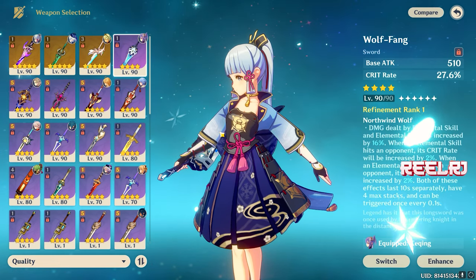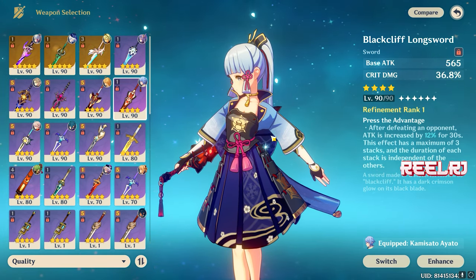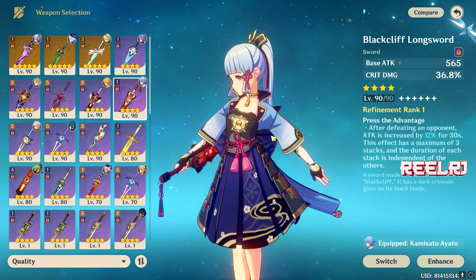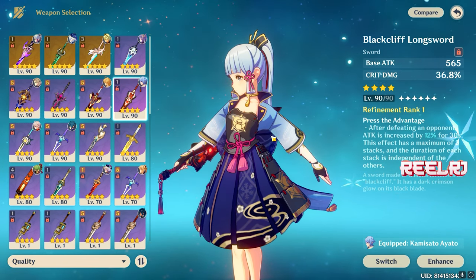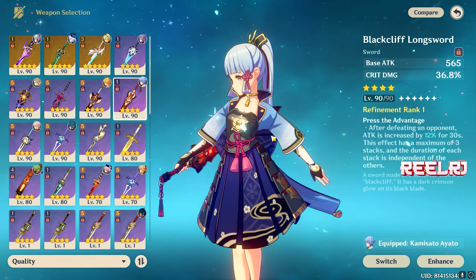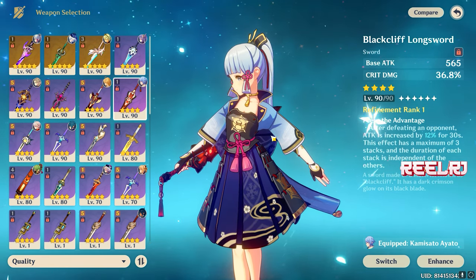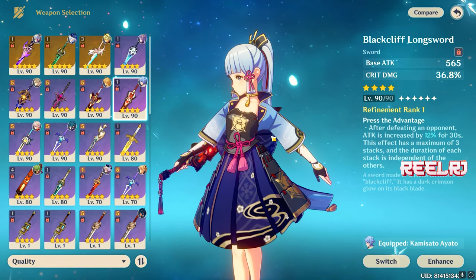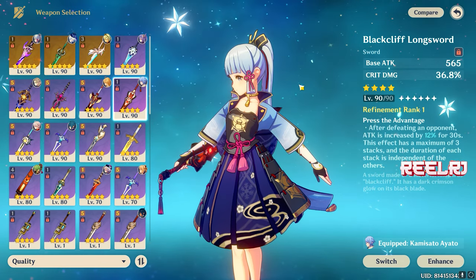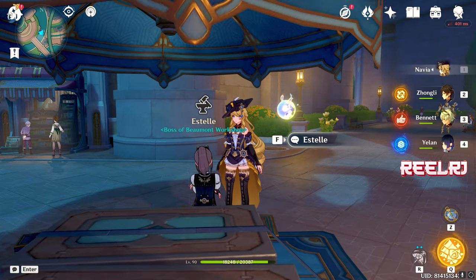One bonus weapon worth mentioning is the Blackcliff Longsword. It's a shop-exclusive weapon you buy using stardust, which you earn by wishing on weapon or character banners. This is the only 4-star weapon in the list that provides crit damage as a substat. If you specifically want a 4-star weapon with crit damage for Clorinde, this is your only option — otherwise it's not the most optimal choice for her kit.